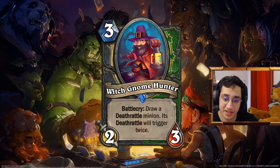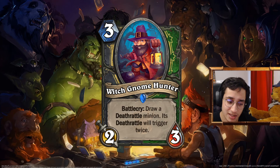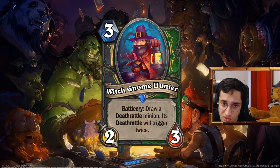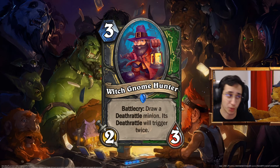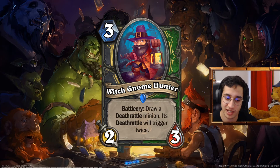Witch Gnome Hunter — we talked about that too. In Hunter, having a way to draw a Deathrattle minion is something that was really needed. When you look at Deathrattle Hunter — whether the Tonk version or the Agro version — you don't have a way to draw Deathrattle minions. And by doing that — imagine this on the Tonk. You're going to deal 16 damage. That's insane. By triggering the Battlecry and you can trigger it multiple times — we all know how Hunter does it. Drawing cards in Hunter is not something we do often. So yeah, it's just neat.